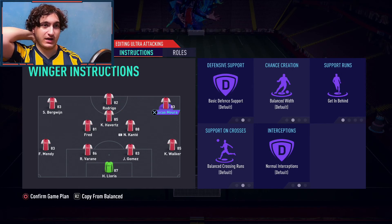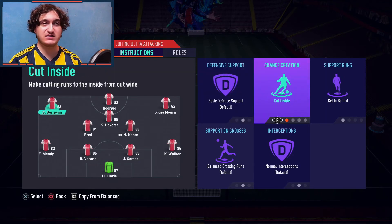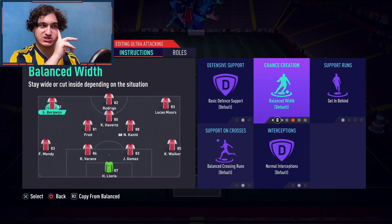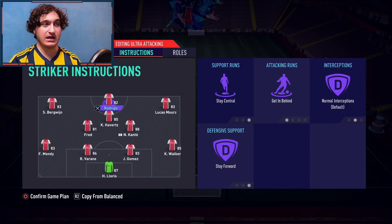For your right wing and left wing, don't change anything except get in behind. Don't set cut inside, stay wide, or free roam — just balanced. That's the best because it makes them unpredictable: the opponent won't know whether they're going to cut inside or stay wide. As long as your wingers have good attacking positioning — like Bergwijn and Lucas Moura in-game — you should be fine.